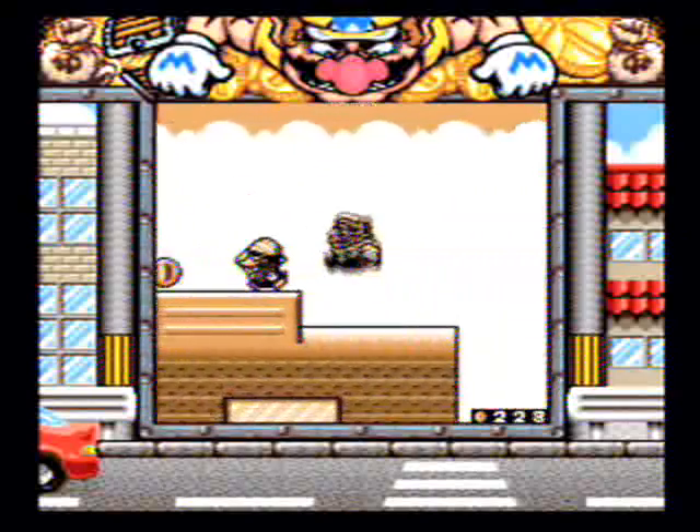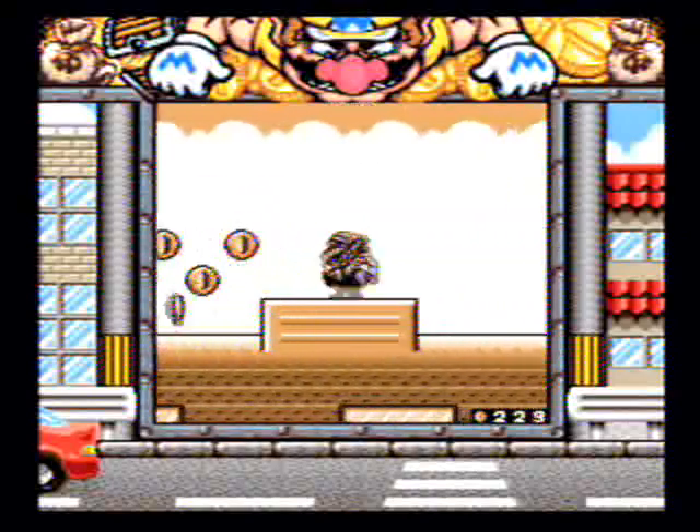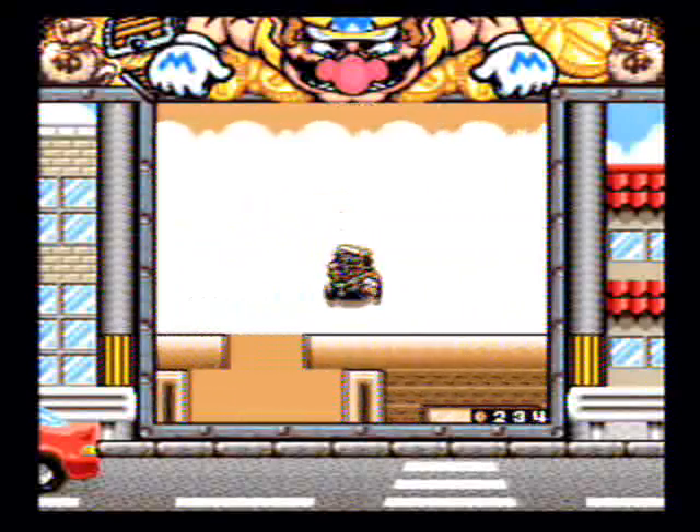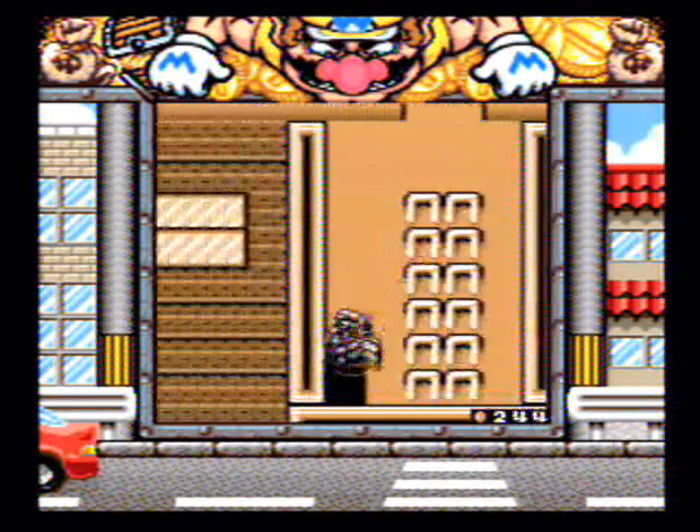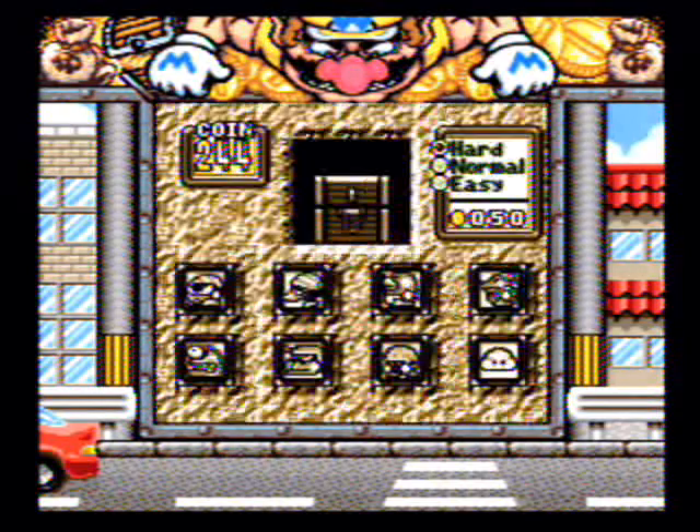Now, there is a pretty fierce wind that pushes Wario back, which is to be expected because he's on top of a train moving probably at least 60 miles per hour.